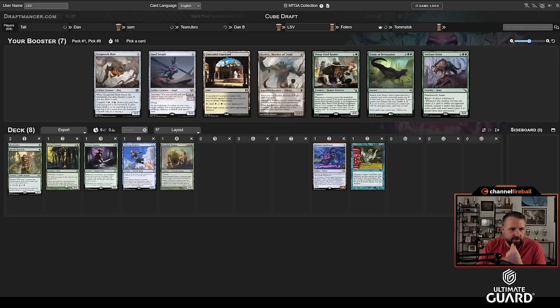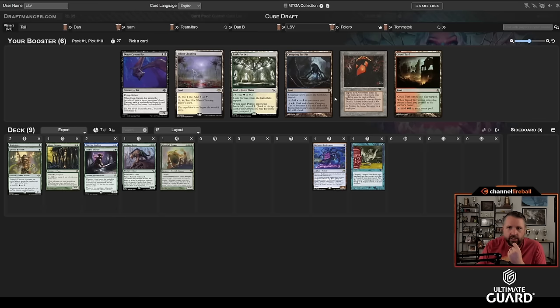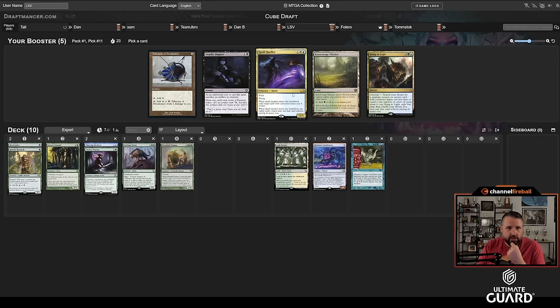Sharp-Eyed Rookie is a 2/2 vigilance — when you play something with higher power or toughness it gets a +1/+1 counter and you get a clue. It would trigger off Caryatid or Tracker, but unfortunately it wouldn't. I think I'm supposed to take Axebane Pherox and just take the more assertive card. We're blue-green so none of these lands directly work — I'm thinking either Creeping Tar Pit or Lush Portico. The one with types is nice, so I'll take the green-white.